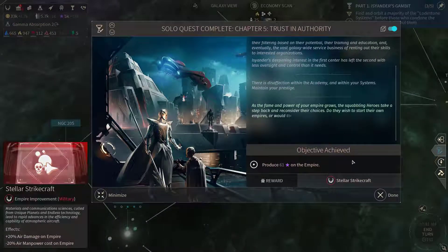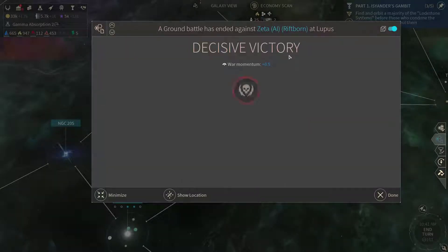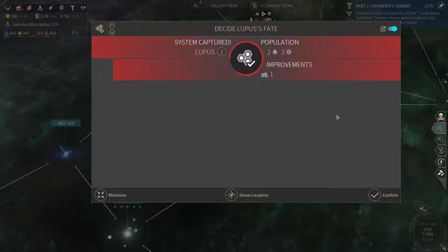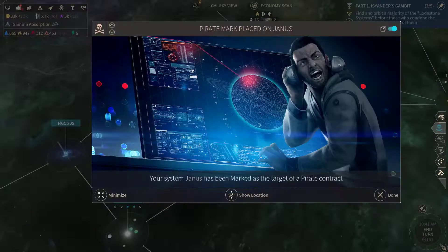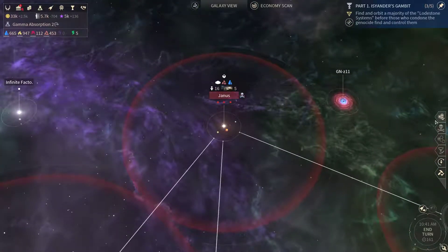We managed to get the Stullar Strikecraft. Now let's continue this ground battle here. Let's consume this world as well.